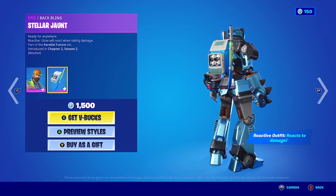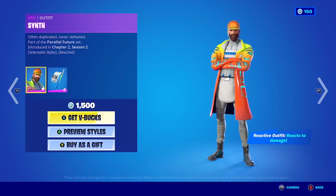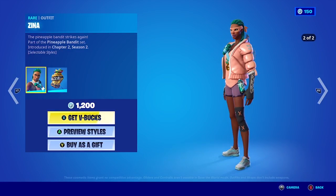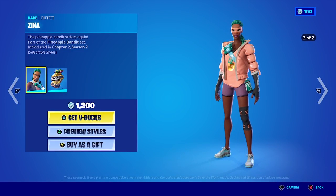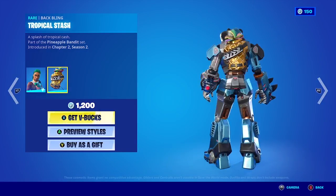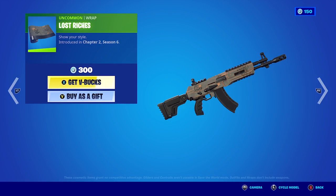Let's see if we can distinguish from the skin here. This is the back bling. And now let's see Sina with two different styles. This is her back bling, and this is the graph — really really nice.